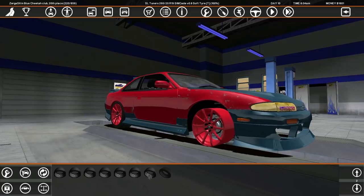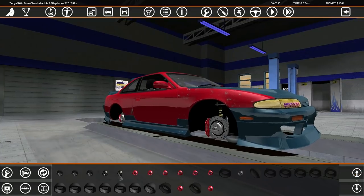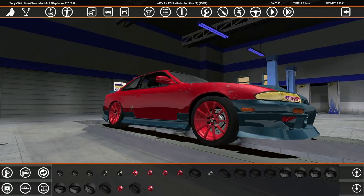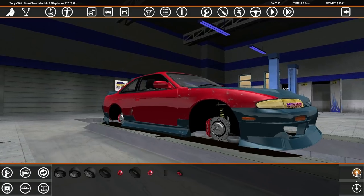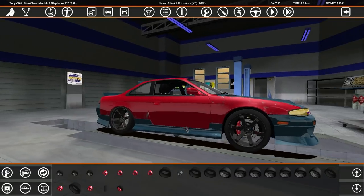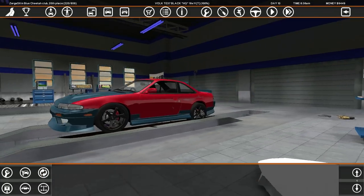What about if we change the... okay I guess I'm not doing that. Sorry Advan, but it's very hard to compete. What about these Advans? Nah, we're going TE37s man, this is a straight build baby. Going TE37s on this bitch. These are a very fat tire but it also looks very soft — but this is a track car.